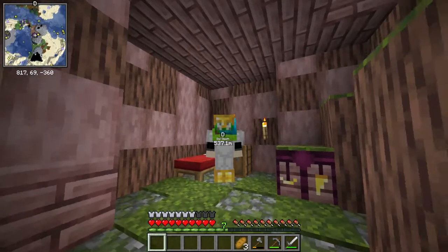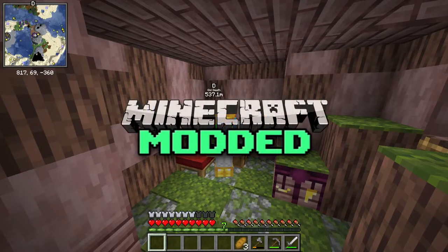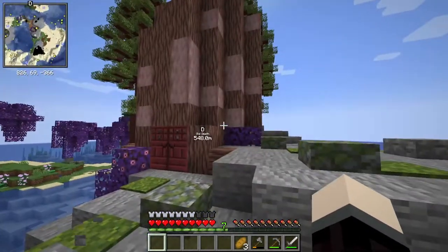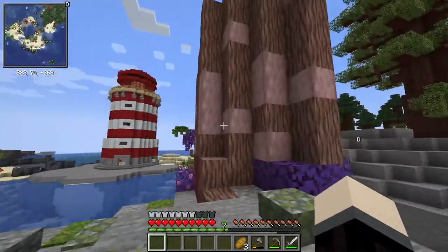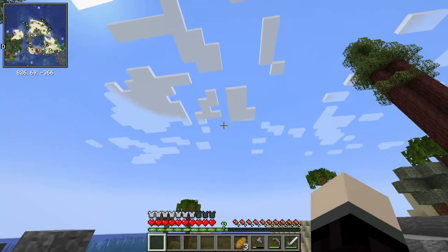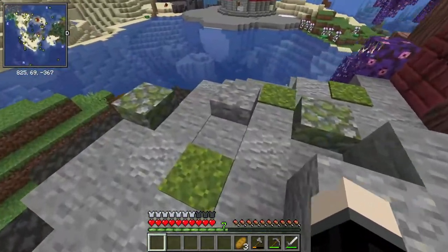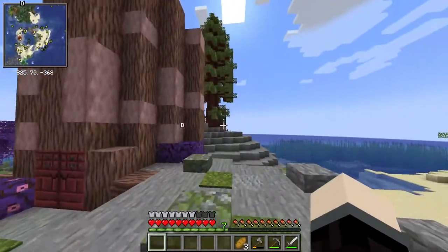Hello everybody, it's Beard Boy OG here, welcome back to another episode of the modded Minecraft survival let's play. In the last episode we built this magnificent stump — yes, I built a stump. The goal with this stump is that eventually it's going to be a massive tree overarching over this massive boulder, and I think it's gonna look really good.